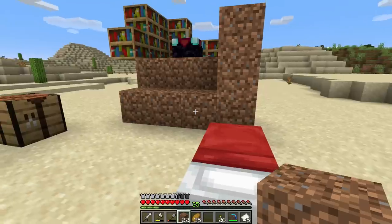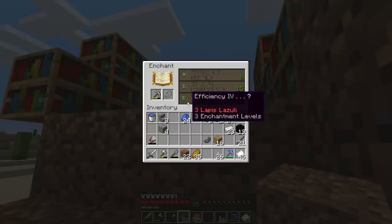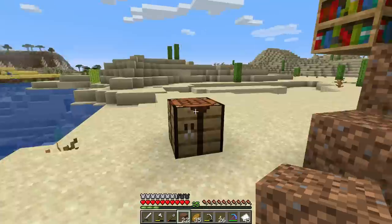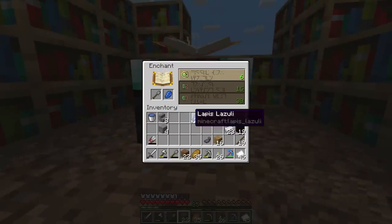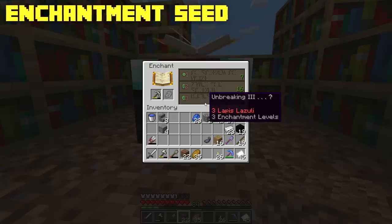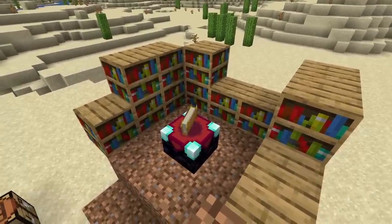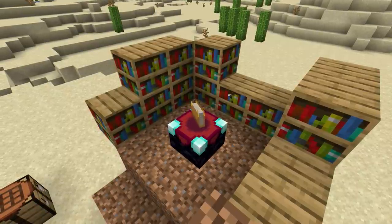Let's say you weren't happy with whatever enchantment you got — there's something else you can do. I recommend having a bunch of stone shovels. Place a stone shovel in the enchantment table, place a single lapis, and take the first enchantment — whatever it is. Then put your tool back in and you should see a brand new enchantment. We just rolled over our enchantment seed. An enchantment seed is basically what enchantment you will be getting. Method one is doing exactly this — enchant something and you'll have brand new enchantments on offer.